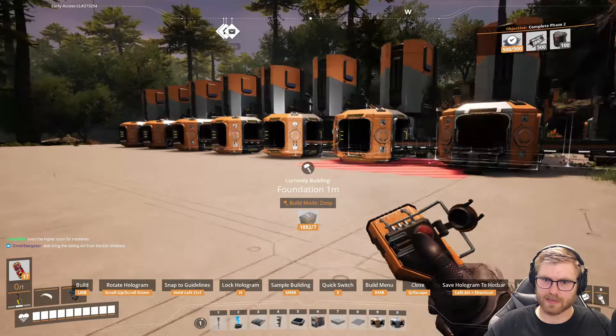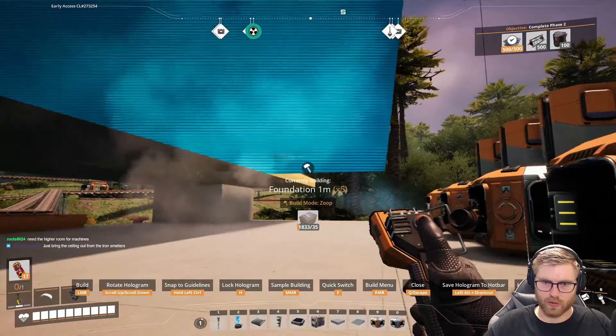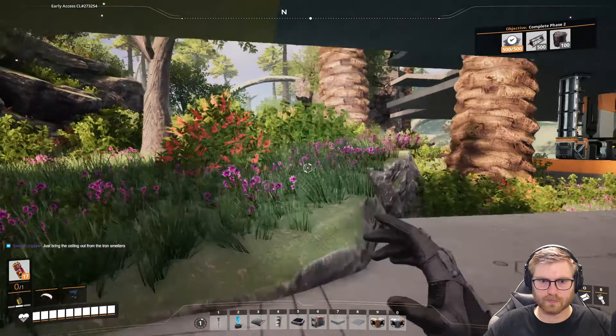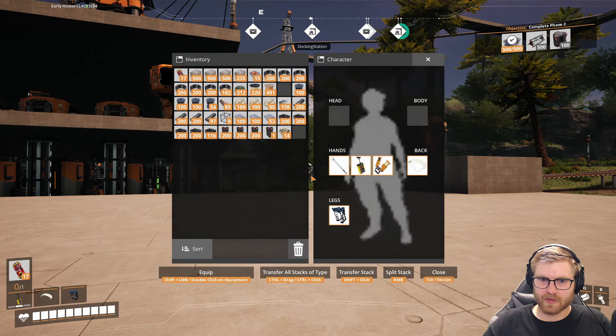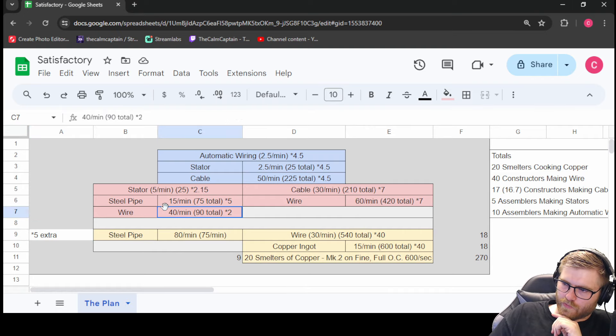We're not gonna be putting constructors underneath this — we're just going to bring over the iron, bring it on up. Something like so. Oh dude, I'm excited. We're going to lay out the machines first. Now we need to take another look at the old spreadsheet. We need 18 making wire — 18 making wire. That sound about right? Sounds about right to me, brother.